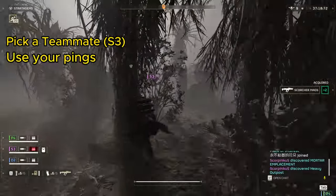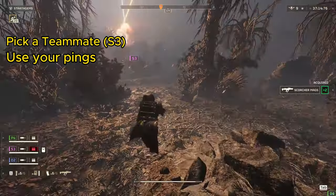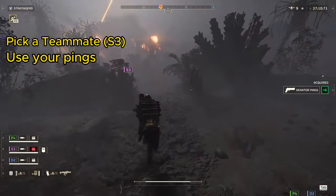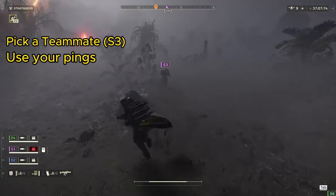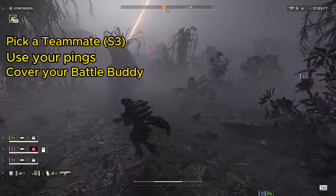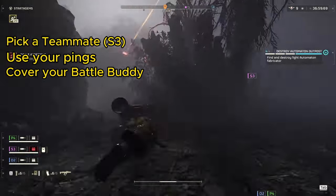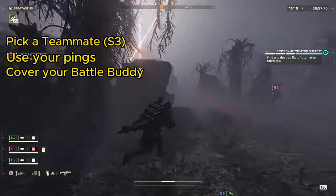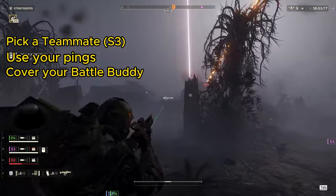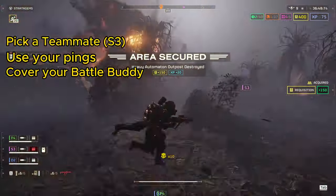The next objective is going to be using pings to communicate effectively. If you like using voice comms, that's even better, but pinging is a skill that all Helldivers should strive to develop. I even learned a new trick with pings in this game and I'll point it out when it happens. Last on our list is going to be to cover our battle buddy. We're going to be doing that with our orbital gas strikes, stun grenades, and eagles. We're equipped to handle any threat that might pop up, but we need to be aware of where our teammates are when we're tossing stratagems. This is a danger close loadout, so try and avoid hitting your squad and adding them to the wall of martyrs.